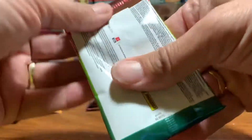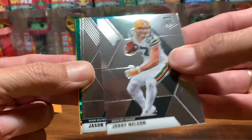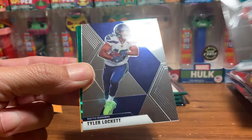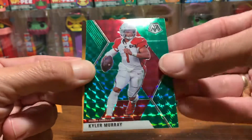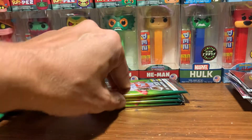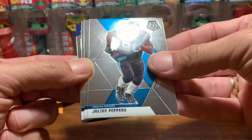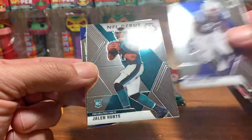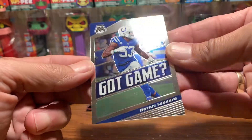We got a reporter card — green on the back. Jordy Nelson, Jason Taylor, Tyler Lockett Seahawks — go Hawks — and Kyler Murray. That guy's playing pretty well. So far these two boxes have not been terrible. We haven't got any monster hits but some cool stuff: Julius Peppers, Dwight Freeney, Jalen Hurts NFL debut — we can put that down with the rookies — and Darius Leonard.